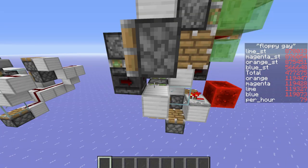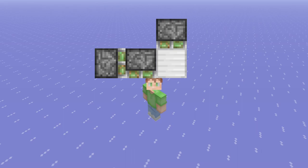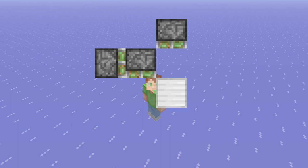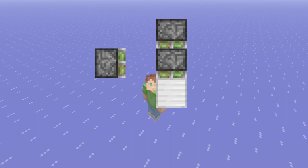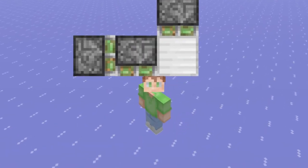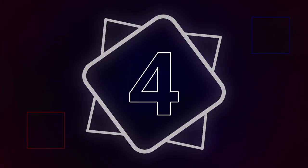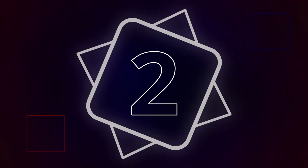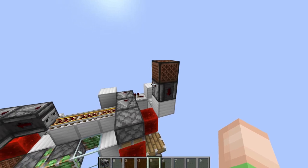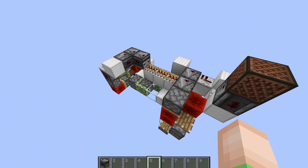Next is a folding double piston extender. I want this piston to fire, then later in the same gametick, this piston should fire. Then I want the sticky piston to do a three-gametick pulse, and then have it all retract. This will unfortunately need a rising edge block event delay. Here's what I came up with for a folding double piston extender. When I update this note block, this entire system will activate.